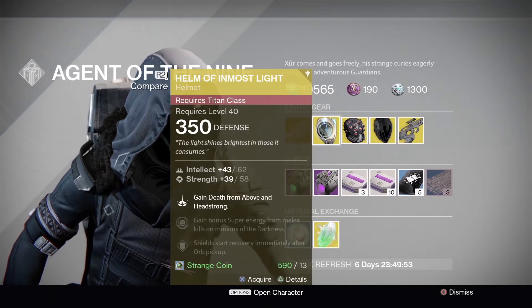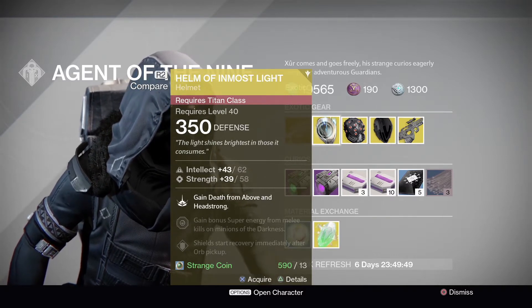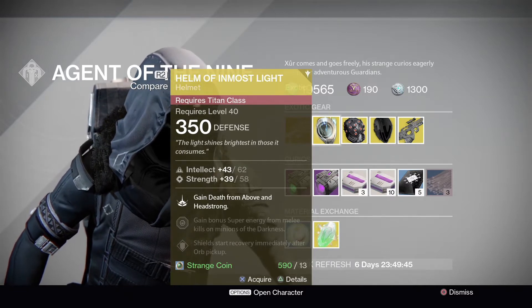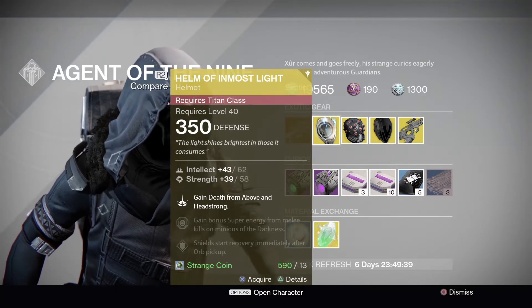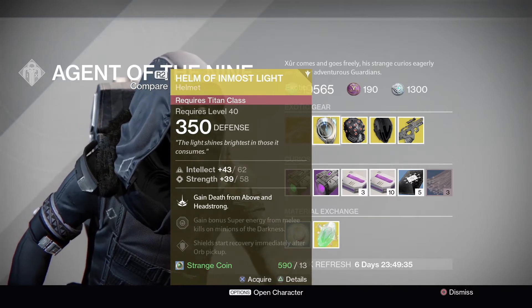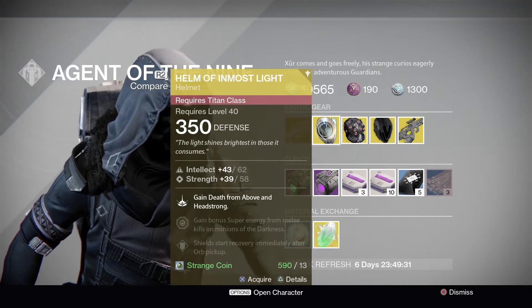Next we have the Helm of Inmost Light — the Titan helmet running intellect and strength this time around. The max intellect roll is 62 and max strength roll is 58. This grants Death from Above and Headstrong, so obviously this is the helmet that grants you the superman punch. It also gives bonus super energy from melee kills on minions of darkness, and shields start recovery immediately after orb pickup.